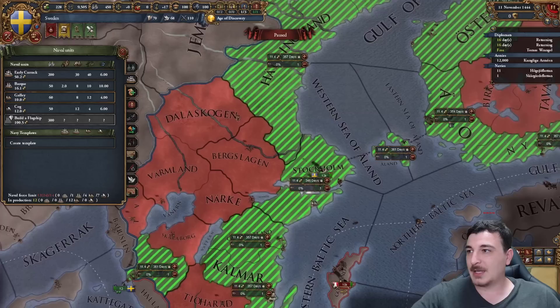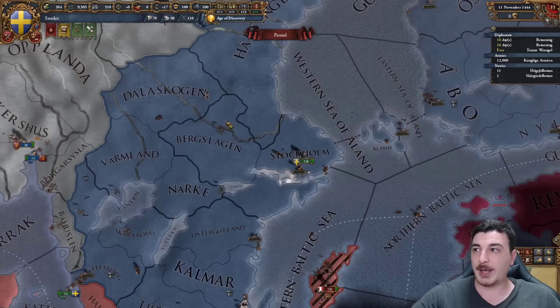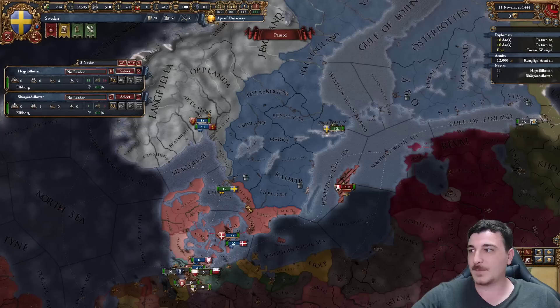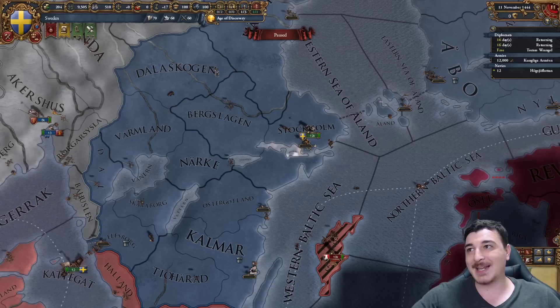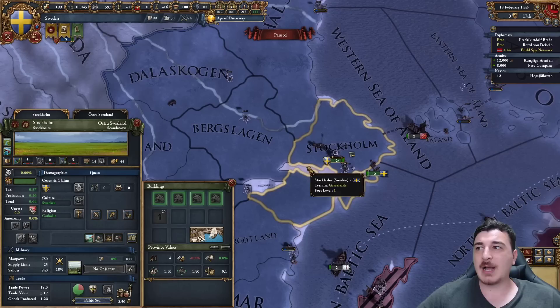Recruit as many galleys as you can - you're going to need these. I'm canceling the one in Stockholm because I need to recruit my troops there. I've hired the free company in Stockholm and got a general. Let's merge up our fleets and come over to Stockholm. We'll start this war in about one year when the galleys finish building. I also highly recommend you delete your forts in Elfsborg and Abo - both are grassland forts, easy to take, and we don't want easy-to-take forts.